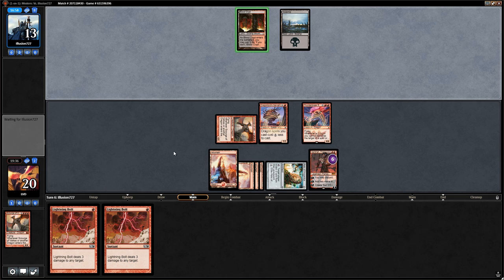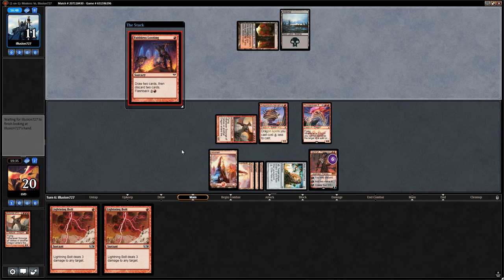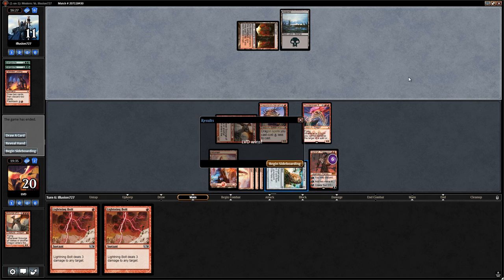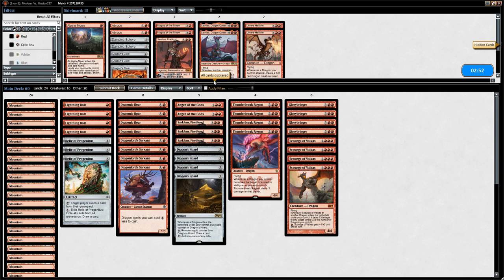Opponent finally finds a second land. They start with a Looting, discarding double Vengevine — they're definitely trying. Our opponent scoops. We got game two. We got pretty lucky that our opponent was missing their second land drop for a while, which gave us time to set up.